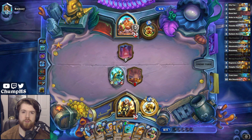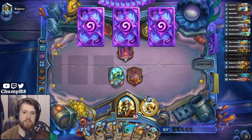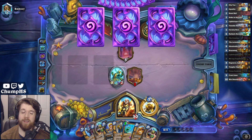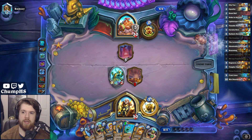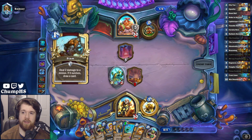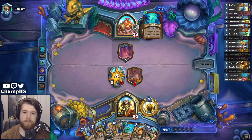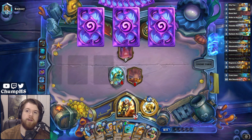They could pull powerful minions, but hopefully I'm pulling like Theatari Mutanus or Faceless Manipulator, stuff like that. It is kind of dangerous to maybe pull out Battlemaster and then they have the opportunity to attack — especially when I have Double Forge Fiend and Tyrion in hand. But that's what Abominable Lieutenant's for, right? They are popping off.